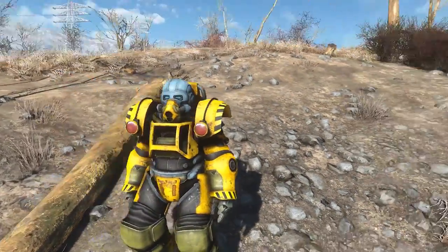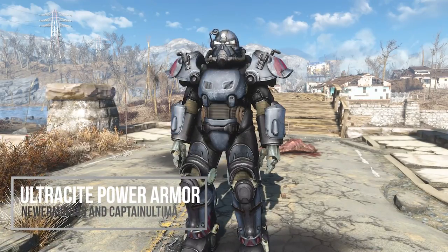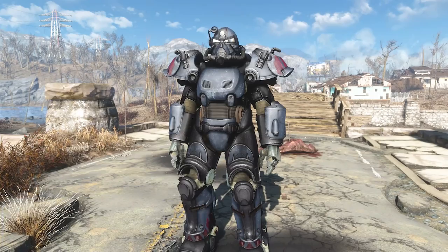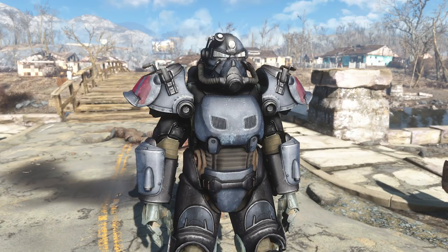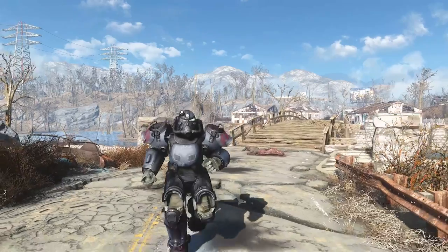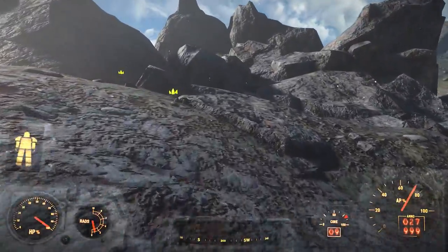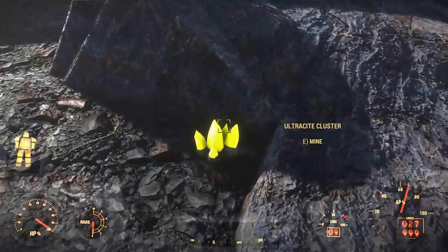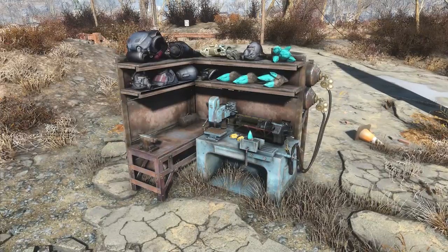Last but not least, probably the best implemented of the three is the Ultrasight Power Armor. It just looks cool — arguably one of the best-designed new power armors to debut in Fallout 76 — and it looks great in Fallout 4 too, heavily inspired by that variant with some minor changes. In Fallout 4, going to the Glowing Sea you'll find Ultrasight Sprouts, and you'll craft this power armor at a totally new crafting table.